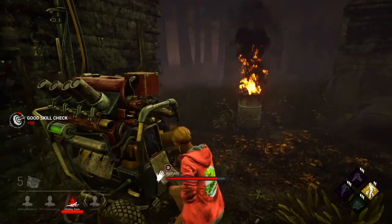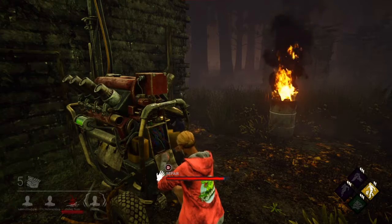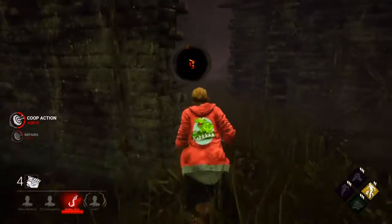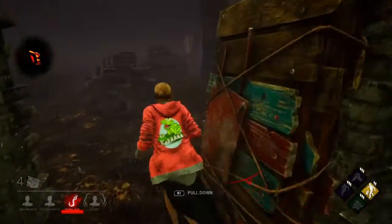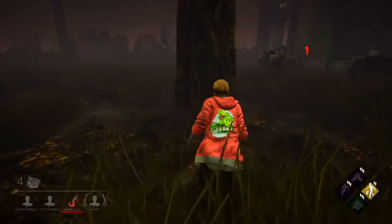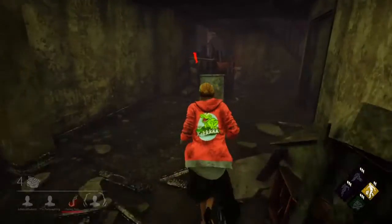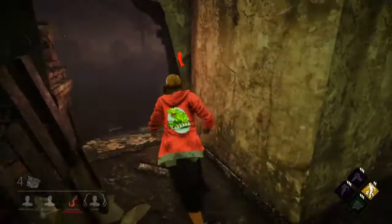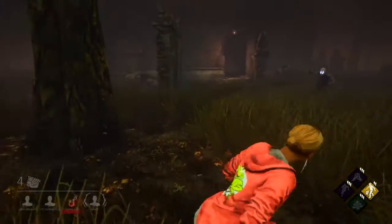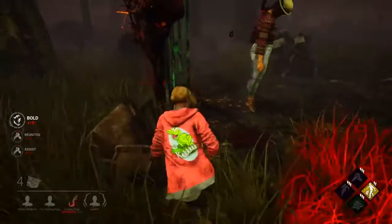Right now I'm going to tell you some of the Level 1 challenges that will be coming out. Keep in mind that some of these may be changed. Obviously because the Halloween event will be part of the next Tome, Tome 5, so this could affect some of the challenges. The first challenge is: unhook 1 survivor after the end game collapse has begun — and obviously this has to be safely. The blood points you get is 35,000 and 5 rift fragments.